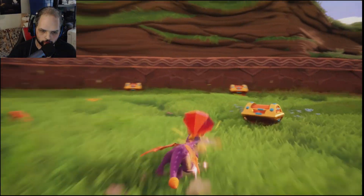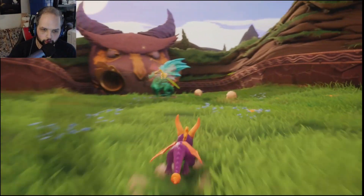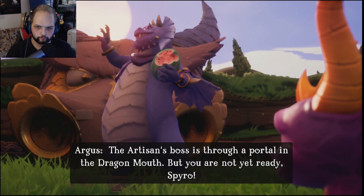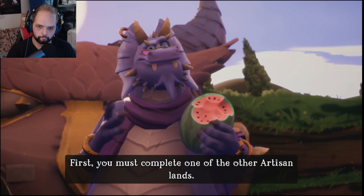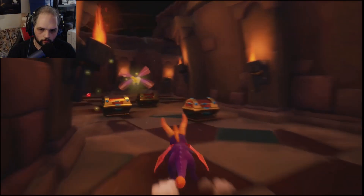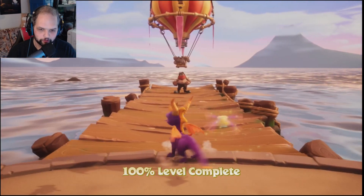I don't claim to be an expert on Spyro, I just know a vast majority of the game. Rescued Argus. Cool flash! Do that again! The Artisan's boss is through a portal in the Dragon Mouth, but you are not yet ready, Spyro — first you must complete one of the other Artisan lands. All dragons found, but not 100% just yet. We have to go in this area — and last two gems. There you go. 100% level complete.